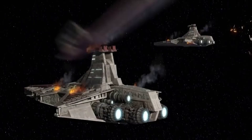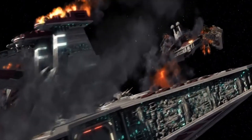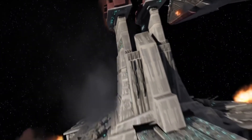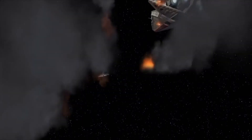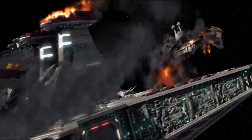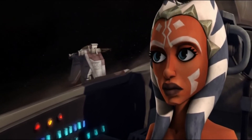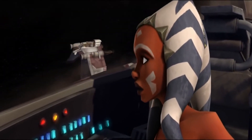The occupation of Ryloth by the Confederacy was brutal. In order to assist the Rylothians, the Republic tasked Jedi General Anakin Skywalker, his Padawan Jedi Commander Ahsoka Tano, and Admiral Wullf Yularen to break the blockade. The task force would comprise three Venator-class Star Destroyers: the Resolute, Defender, and Redeemer. They would have to break the blockade of Captain Mar Tuuk, who had a droid control ship as well as several Munificent-class ships meant to stop any attempt to liberate the planet.